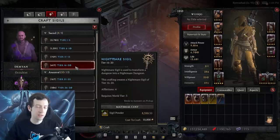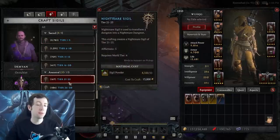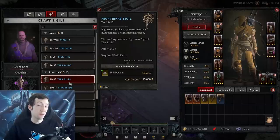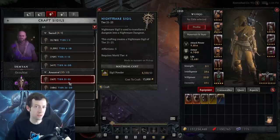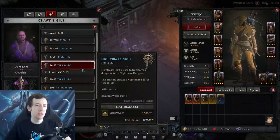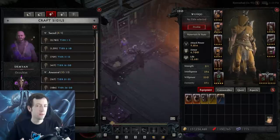Monsters in Nightmare dungeons are 54 levels higher than the tier of the dungeon, so a tier 1 dungeon has level 55 monsters and a tier 21 dungeon has level 75 monsters. You never want to fight monsters that are below your level in terms of XP gains - that's really bad. You actually want to be slightly underleveled compared to the monsters, so it's always best to run dungeons where monsters are up to three levels above you. This means you can't really stay on easy tier 20 dungeons forever - you have to move on to Torment difficulty eventually after around level 70.